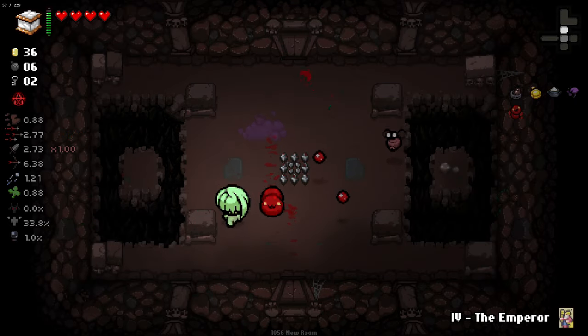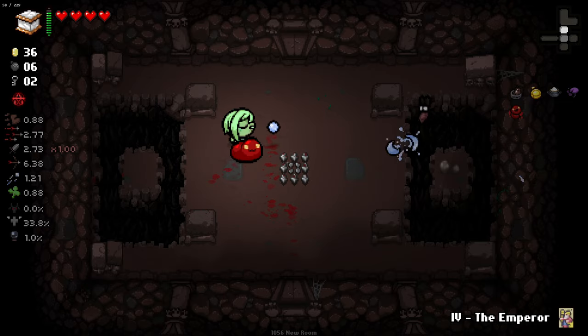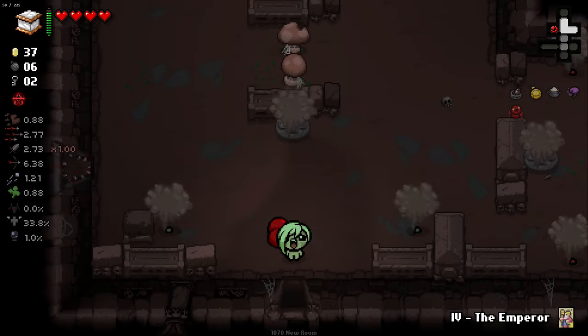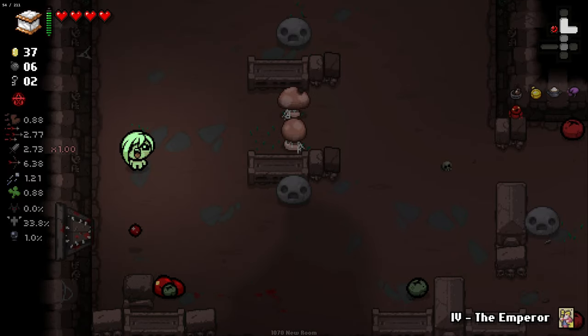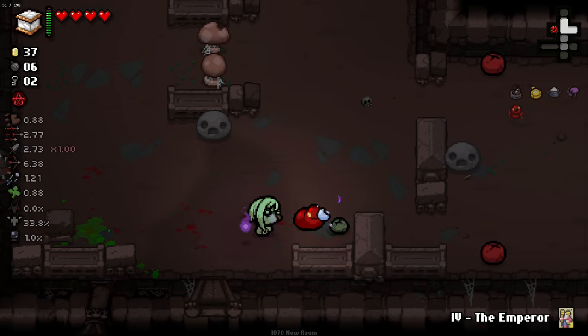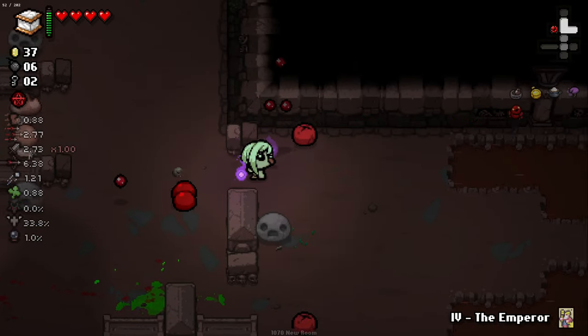Remember, we're not using bombs anymore here. We just want to get Blood Puppy raging up a storm. Let him bite on some toes. This is a good room for that - we can weaken their spirit and then let him do the final bite.